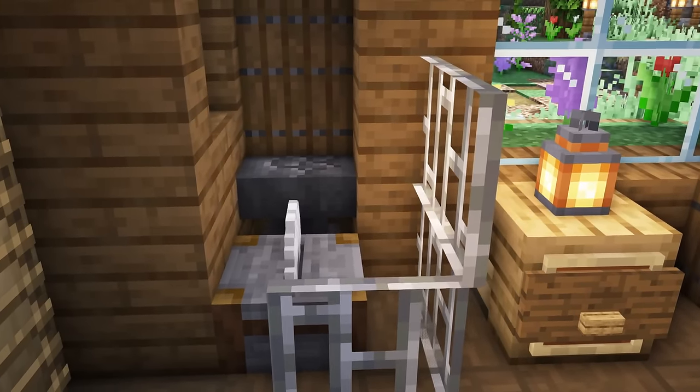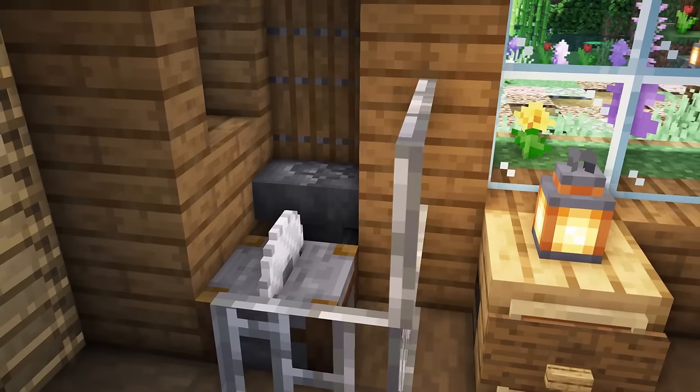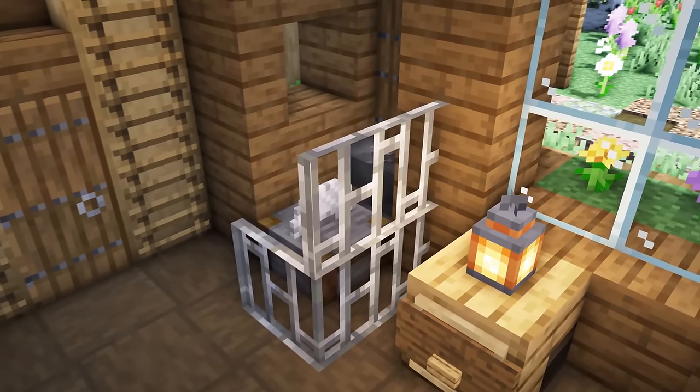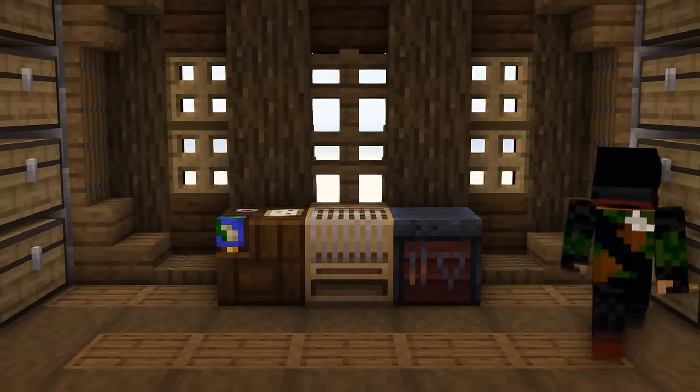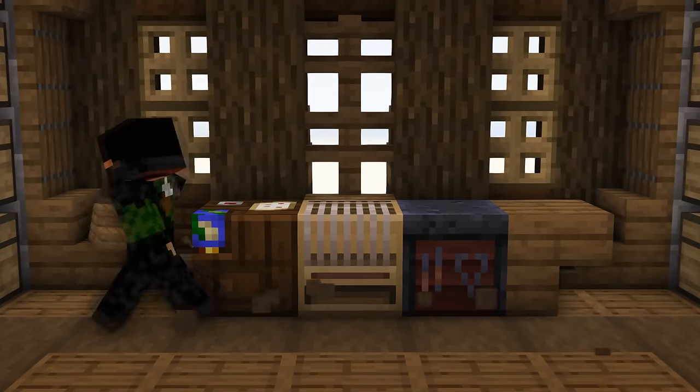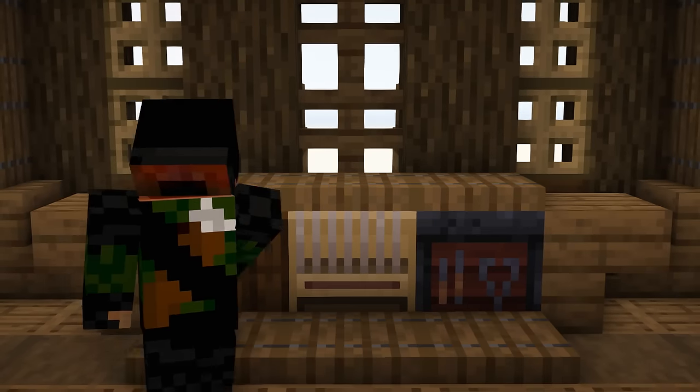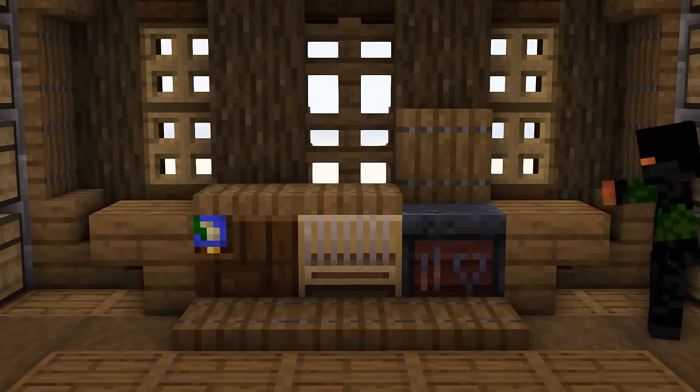Take my anvil and stonecutter for example — I've got them blocked off mostly using iron bars so you don't accidentally walk right over the spinning blade or bump into the heavy piece of metal. Sometimes that's not the easiest thing to incorporate into a build though, and in that case I like to just cover them up, turn them into a table, and it can still be flipped up and easily accessed.